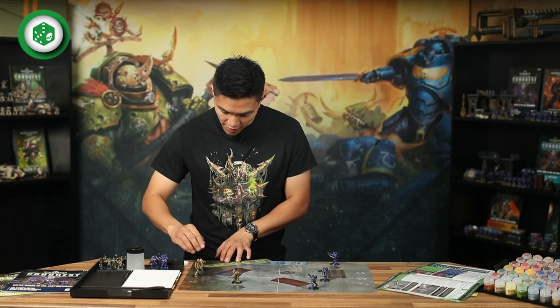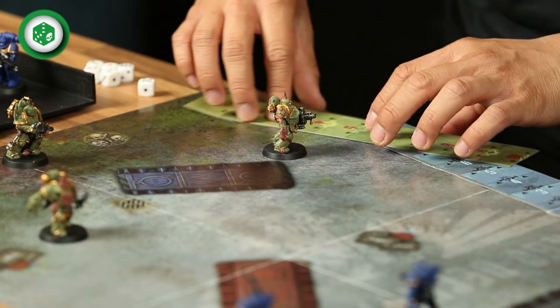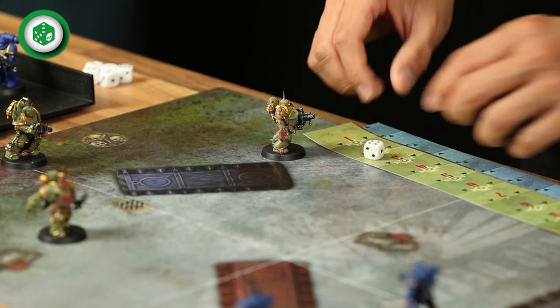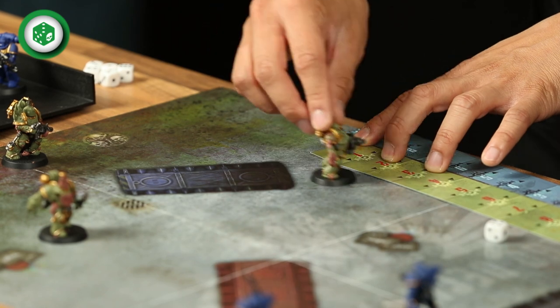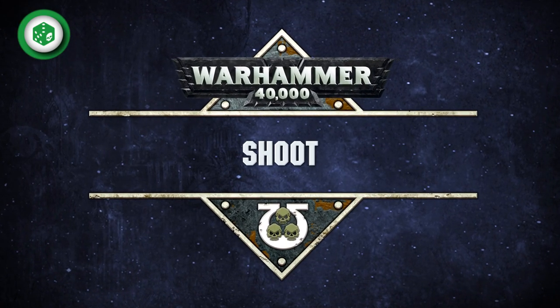To advance, roll a dice. Whatever you roll, you can add that score to your model's move. So for example, if I've already moved this Plague Marine five inches, if I want to advance, I can roll a dice. And if I've rolled a four, that means I can move this Plague Marine another four inches forward. With the moving complete, it's time to open fire.